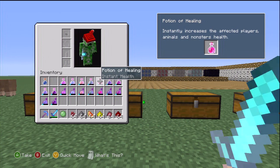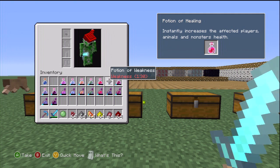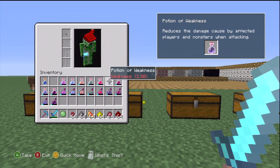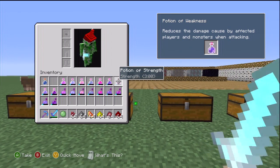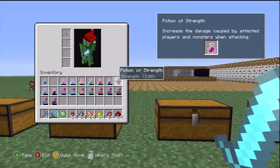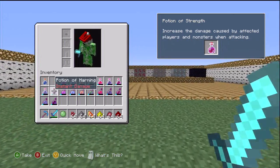Potion of Healing: instantly increases the affected players', animals', and monsters' health. Potion of Weakness: reduces the damage caused by affected players and monsters when attacking. Potion of Strength: increases the damage caused by affected players and monsters when attacking.